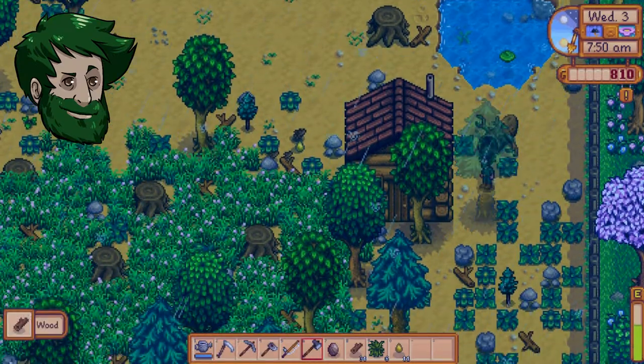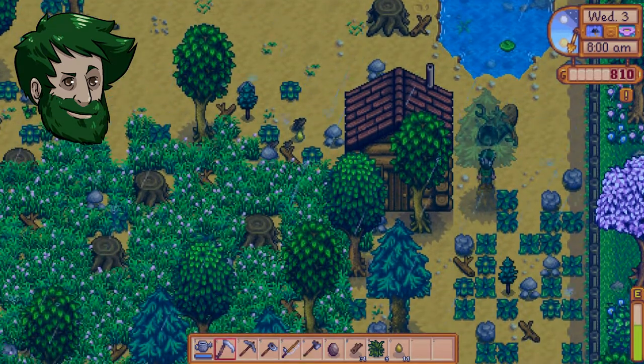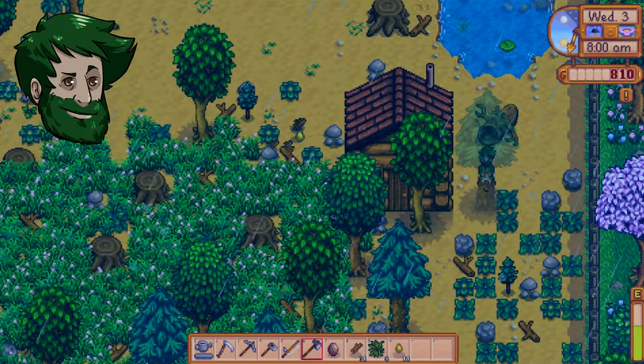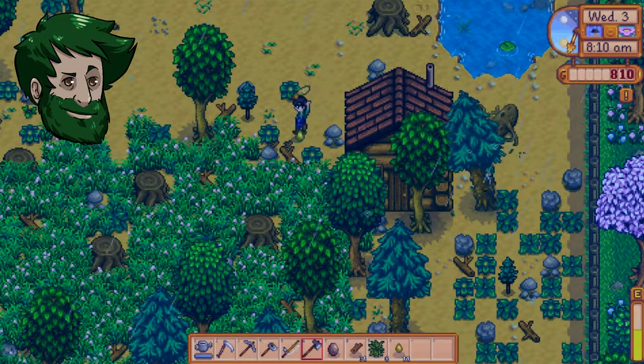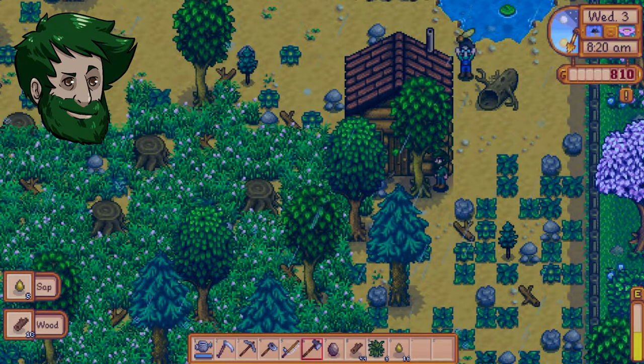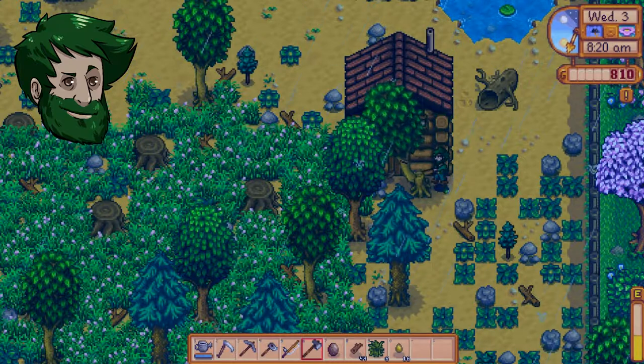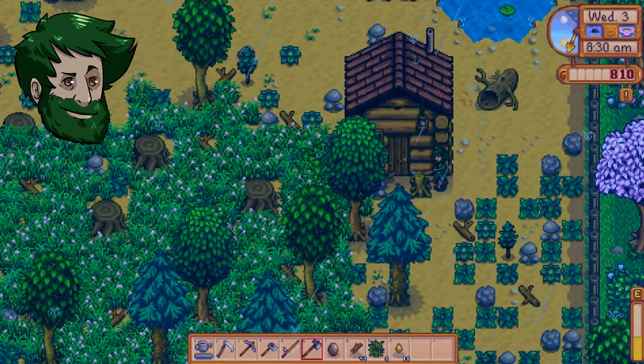I keep finding these little seeds. Let me walk over to you. With those we can manually plant trees. Or we can make the little granola bars that you're able to make. I'm just gonna put these in the chest — that's basically the best thing to do with them.